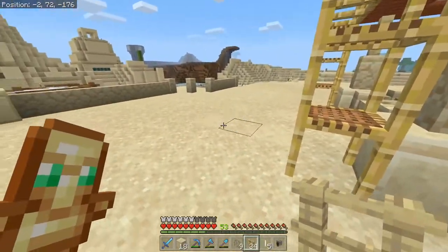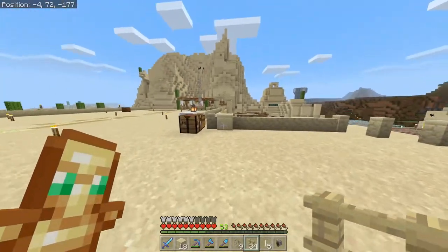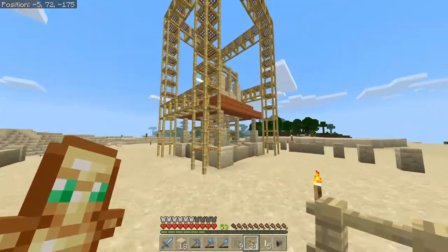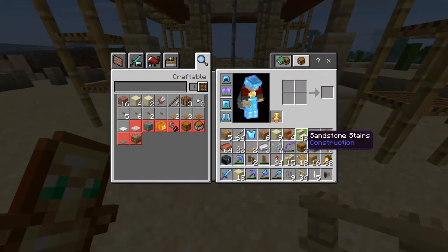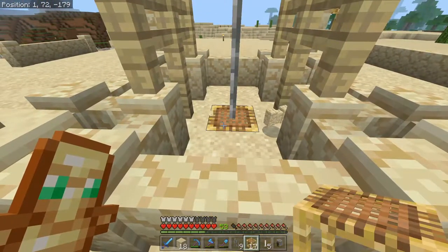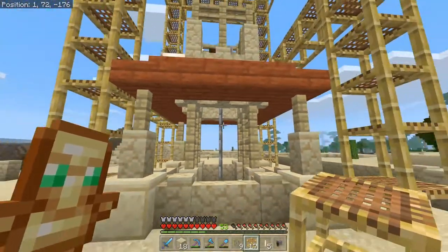We're going to have that water pour off to the side into a big water tower right here — a big old water tower that's going to water our entire crops and everything down there. So that's what this is going to be. For decoration purposes, maybe scaffolding will look okay. Let's add this down here in the bottom — just some little decoration, making it look like water is going down there. That'll look nice.